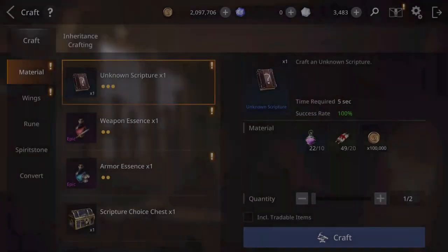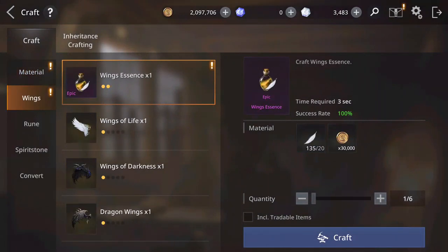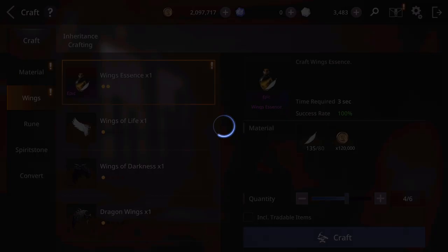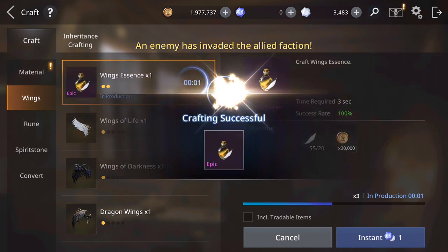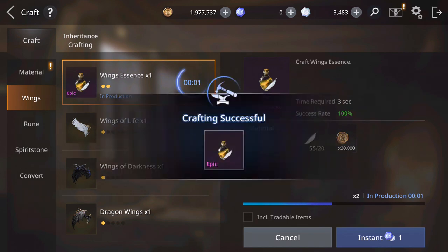Let's go craft a few more of these wing essences. How many more? Let's try — 4 more. Hopefully that's enough; should be enough.